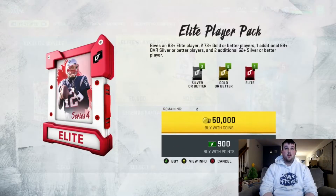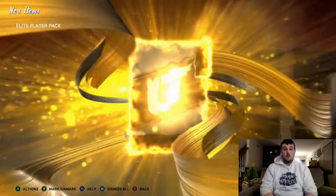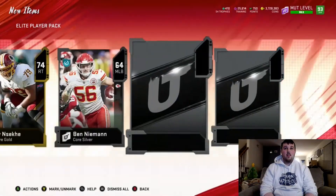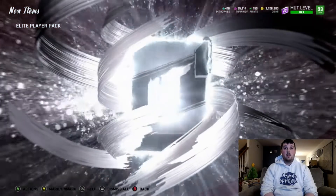On to the next one — we got two elite player packs to go. Let's see what we can get here; if we do anything great we might do some good golds at the end. We get a Big X animation: 88 Anthony Muñoz, and that's all we get out of that pack.